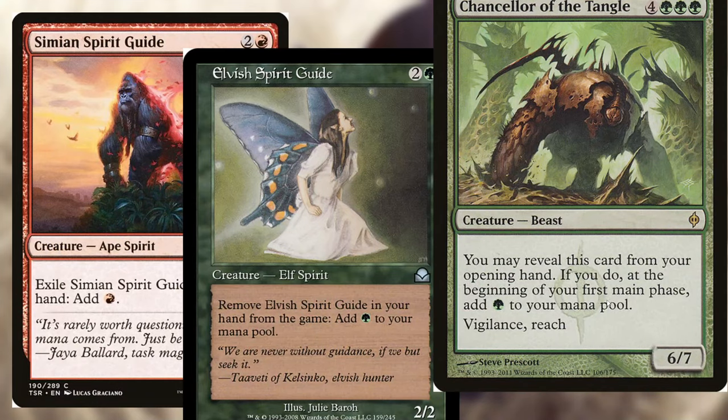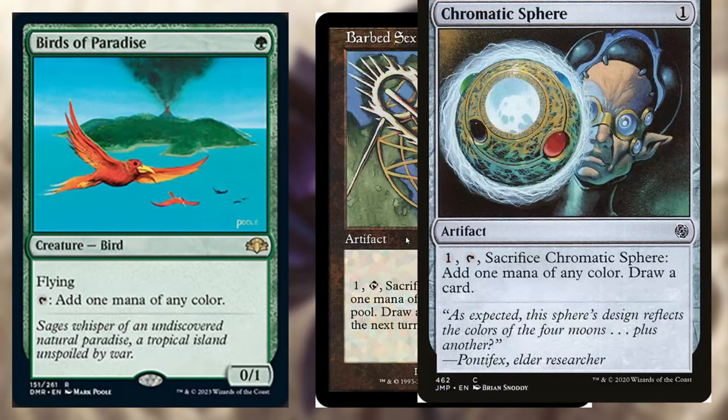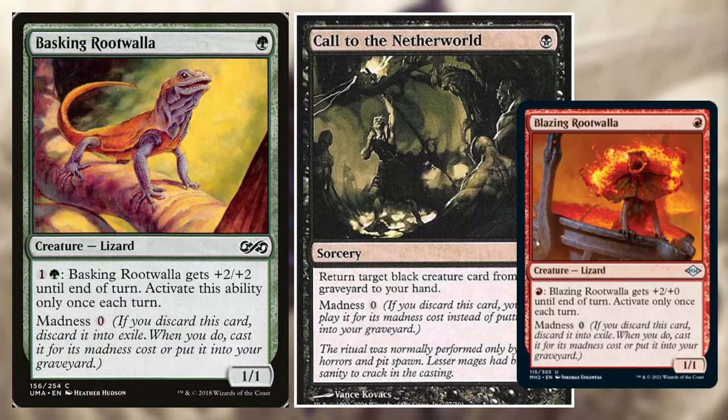Also, there are some cards that you can reveal from your opening hand, and if you do, you get cool effects — because you're not going to have mana to get any effects otherwise. And a bunch more cheap cards. Also, these cards have madness, so if you go to your max hand size and discard them, you can play them. And because if you have nothing to play, you can play these. I thought ahead.